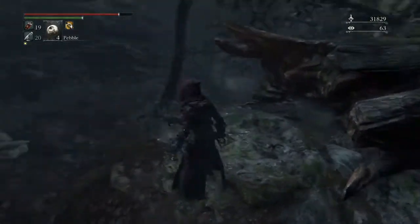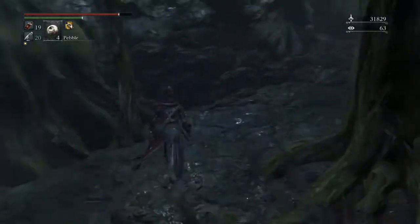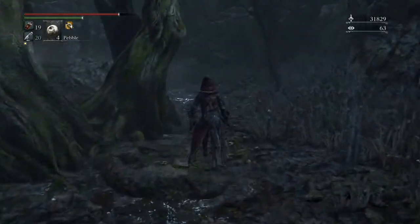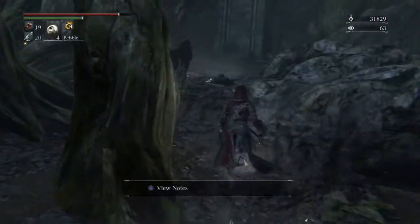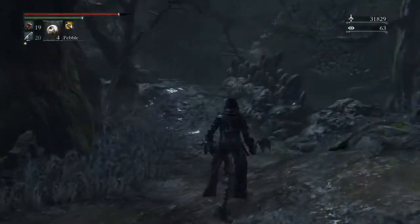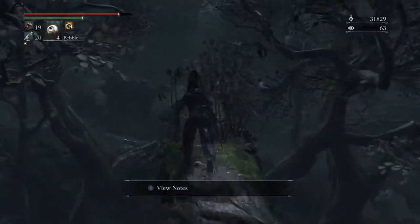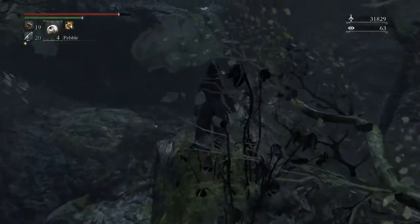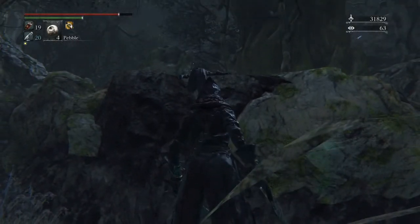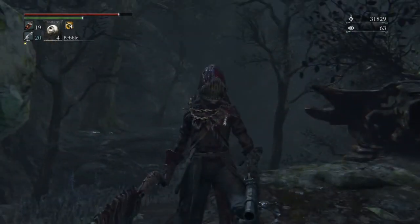And you can jump down to here where there is another item around here. And you can actually get across over here. There are a couple of items, a couple of areas I found that are potentially missable when you walk through. If you come through where the big pig usually is, you may have found this area to come across. And what you will see usually is, oh look, there is an item just there. But we have come the other way around. So there you go.